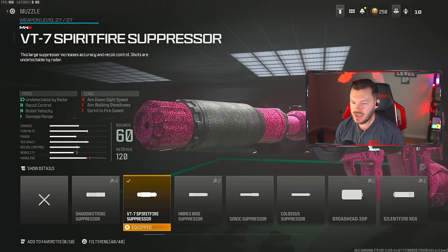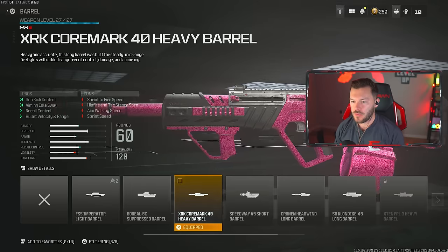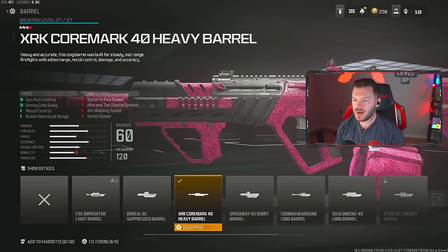Because it will kick a little bit, this will really just make it an absolute laser beam. We're going to throw in the XRK Core Mark 40 Heavy Barrel, giving us gun kick control, aiming idle sway, recoil control, bullet velocity, and range. This barrel is really going to extend the range way, way far out, making this more of a true assault rifle, which is ideally what we want.